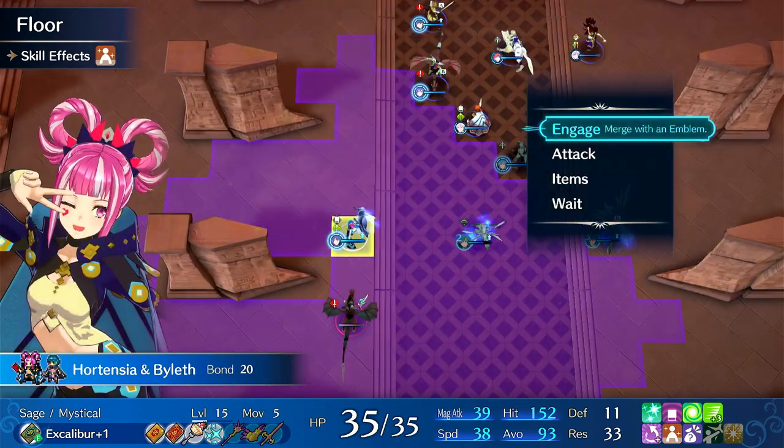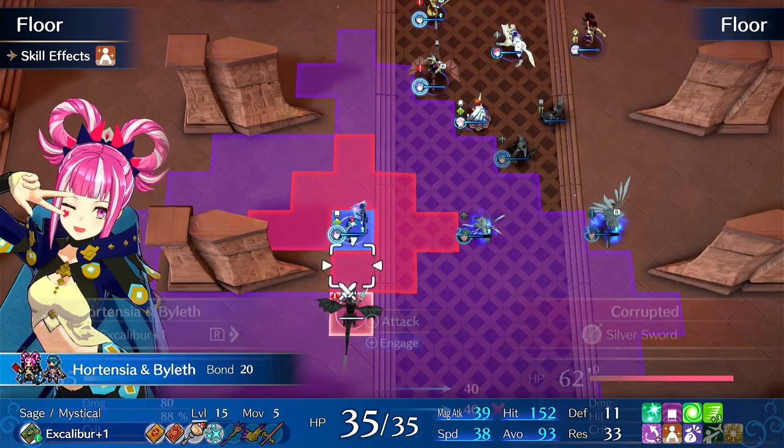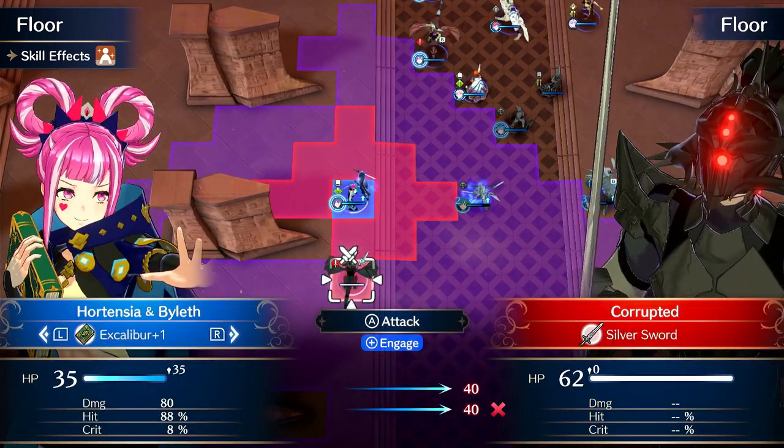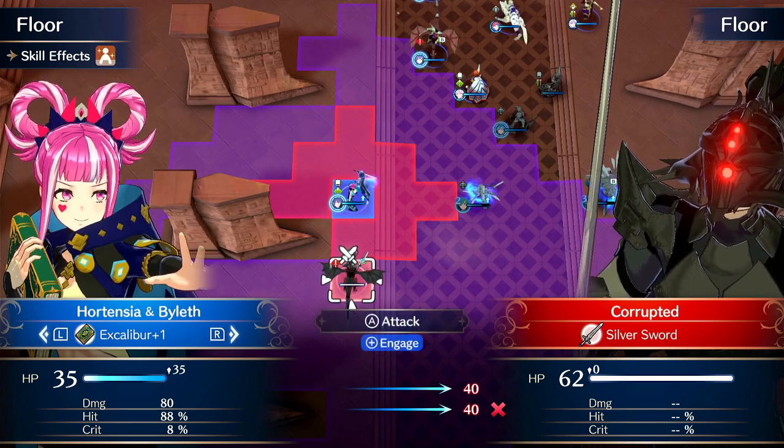However, just with a basic Excalibur+1, which is very cheap to create, she can just one-round things. Easily. So she's now a relevant damage dealer.